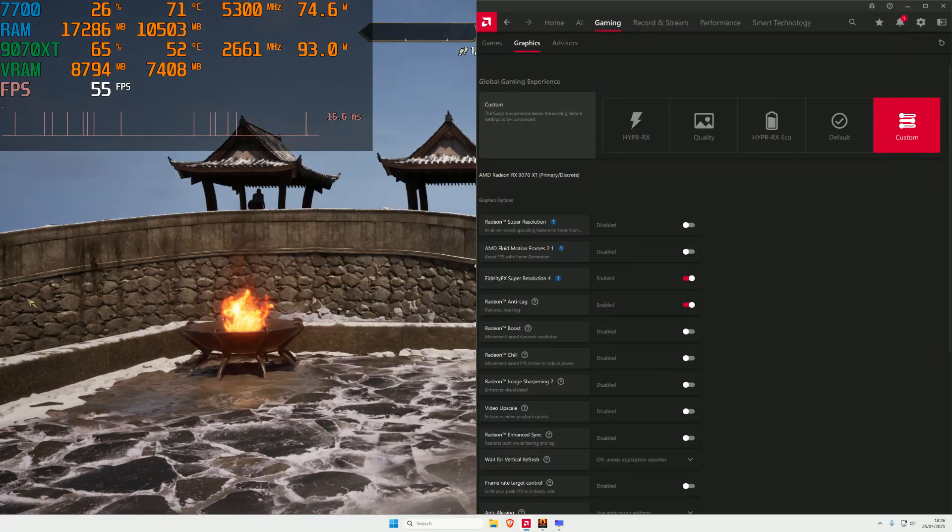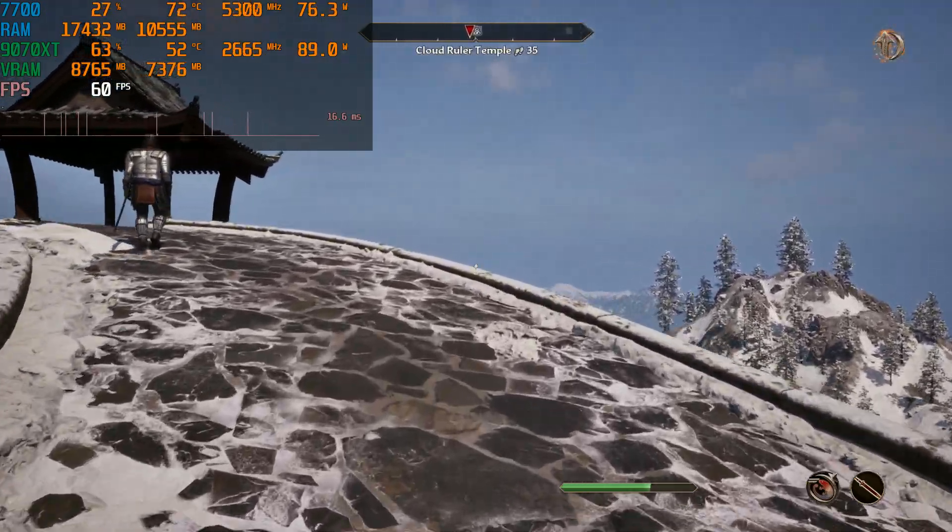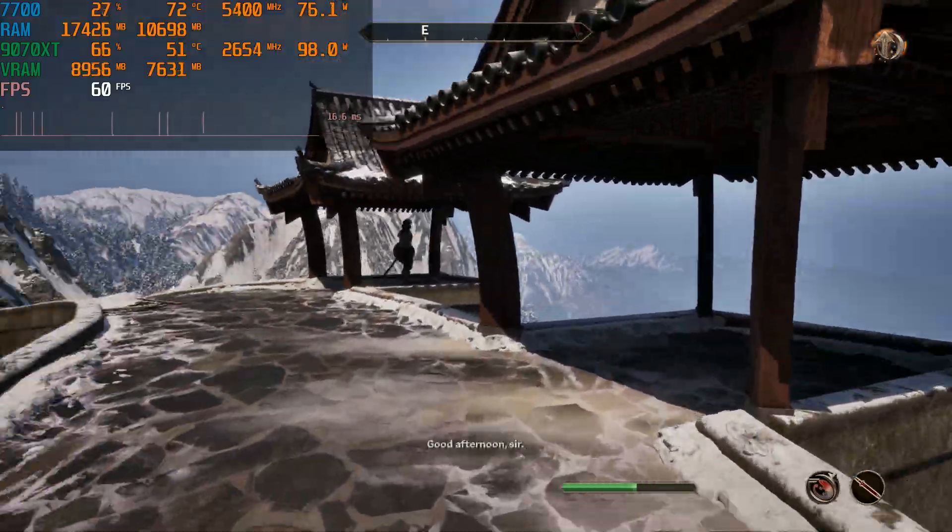So the fix is literally just go into AMD Adrenaline and turn off Anti-Lag, and as you can see now it's completely buttery smooth, no more stutters.